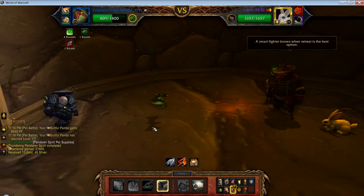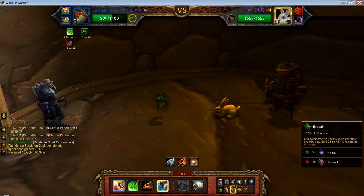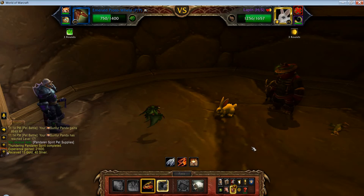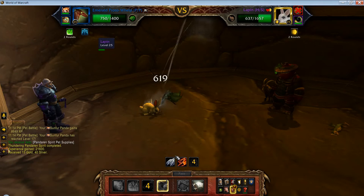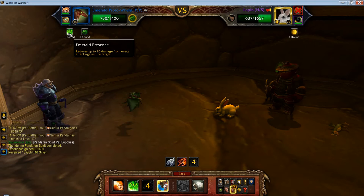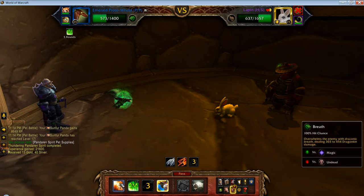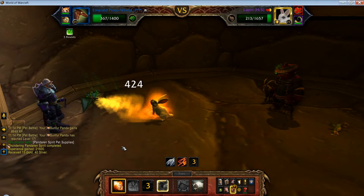The rabbit comes in. We use Breath once. He's going to burrow on his second turn, so we use Proto Strike now. He burrows, we use Proto Strike, he misses, and we hit him - get a good bit of damage. We've only got one round left on Emerald Presence, so we'll renew that. Then use Breath again, and he's dead.